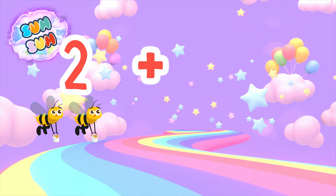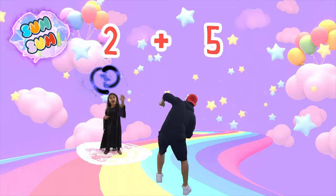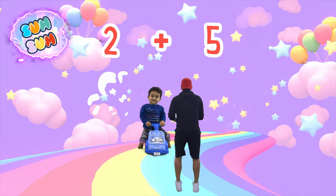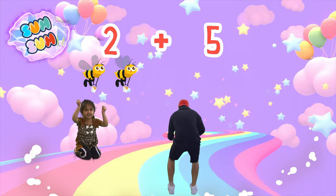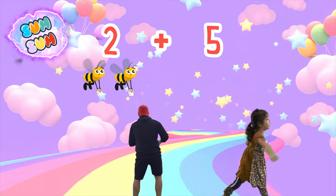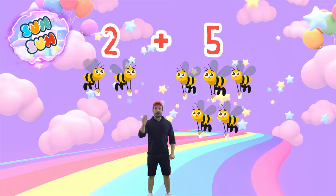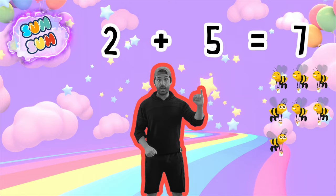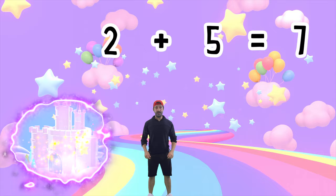Final level! 2 buzzing bees plus 5 buzzing bees. Let's do some addition — and remember, don't get caught! Dodge right! Dodge left! Jump! Our first two bees! Jump! Jump again! Duck! Jump! Five bees! The sum of two plus five is seven! One, two, three, four, five, six, seven! Whoa! We got it right! And that means our portal's opened up! Come on!